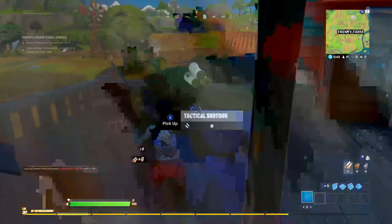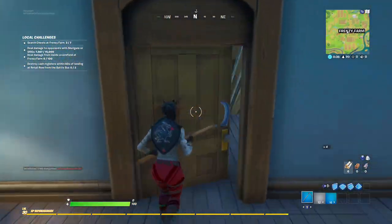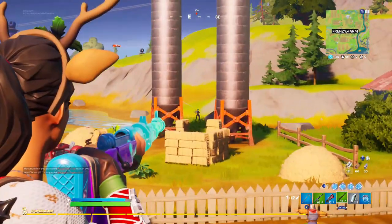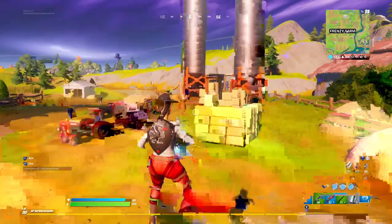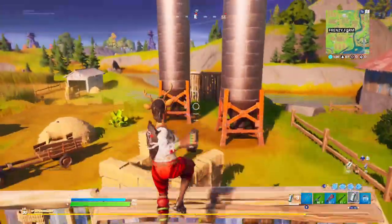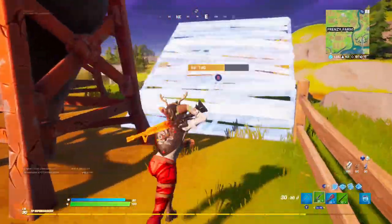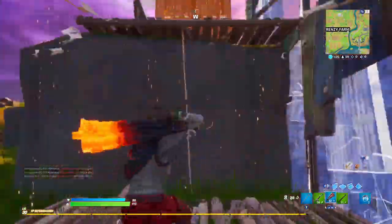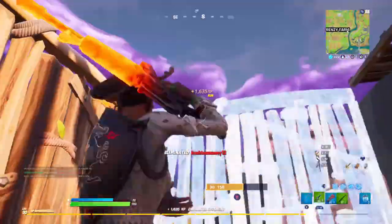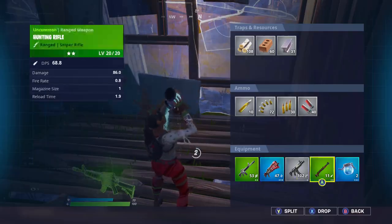I don't think there's actually anyone landing Frenzy Farm with me, but it's going to be pretty laggy. I see some enemies out in the distance - look at them, they just stand there and don't even move. These are real players, I actually decided to build again. I'm lagging because of my 200 ping in Oceania, but I should still be able to kill this guy considering how bad the players in these lobbies are.